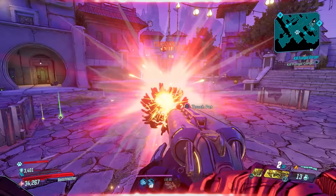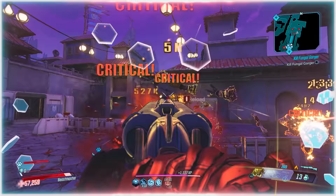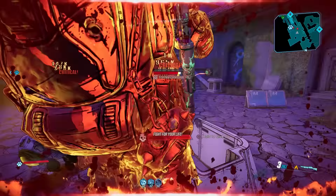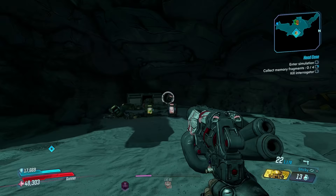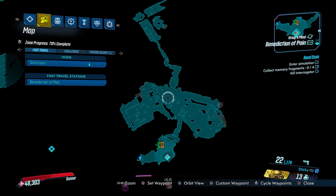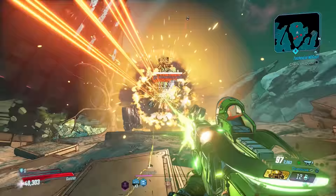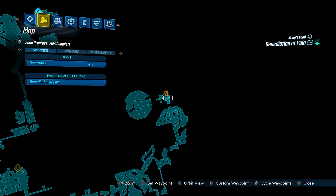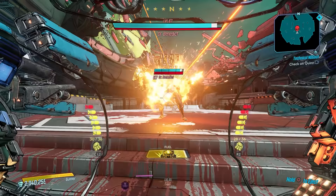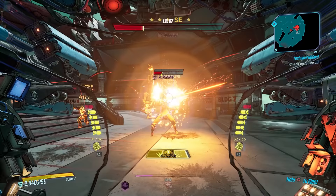The Plus Ultra drops from Dr. Benedict on the map Benediction of Pain — no mayhem level requirement. The shield can also world drop elsewhere in this DLC. Start at the only teleporter on the map, head all the way to the end, and be sure to kill both Ward Watcher Beta and Ward Watcher Alpha along the way as both can drop this item. Once you trigger the save station, all subsequent runs start from right there. Benedict is a tough fight — bring a strong shock weapon and a strong fire weapon. I recommend a Monarch or Light Show or Flipper in those elements with a good anointment.